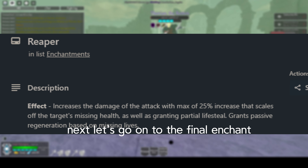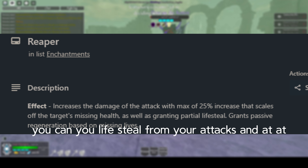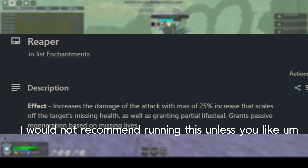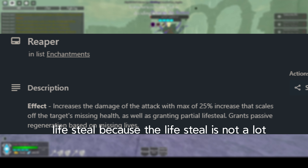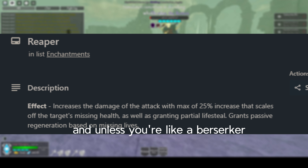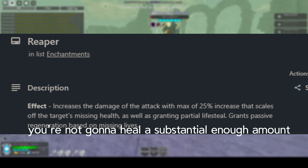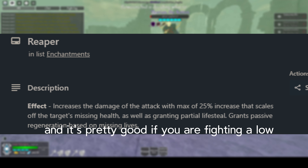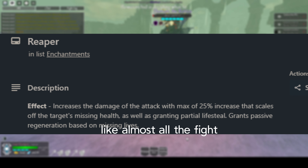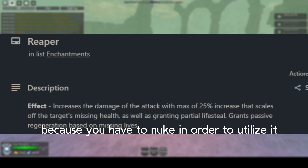Next, let's go over the final enchant: the Reaper Enchant. As shown in the Trello, you lifesteal from your attacks, and when enemies are low HP, you deal more and more damage. I would not recommend running this unless you like lifesteal, because the lifesteal isn't a lot — it's been pretty low since Metrum's Vessel released, and unless you're a Berserker doing massive damage, you won't heal a substantial amount. It's decent if you're fighting a lower HP enemy for most of the fight, but I can't recommend it for too many weapons because you need to nuke to utilize it.